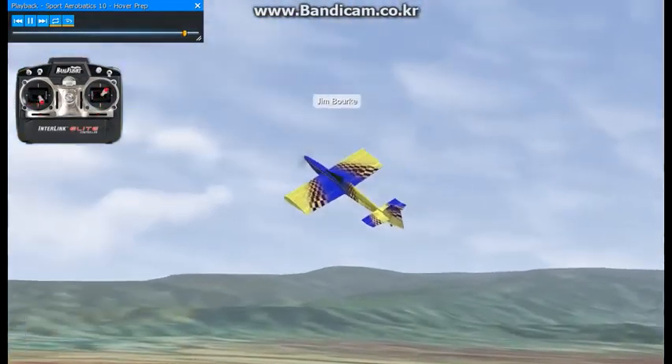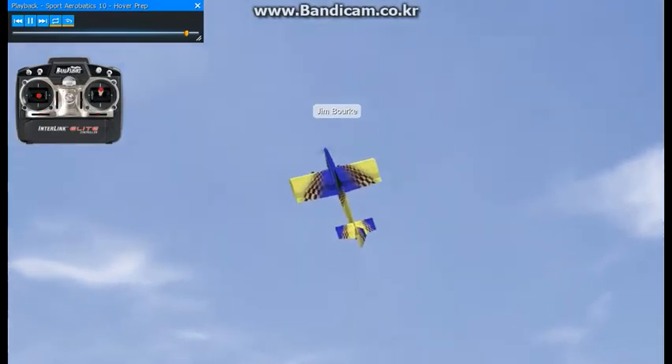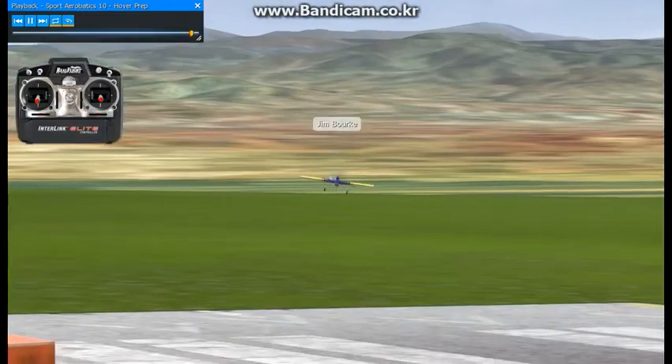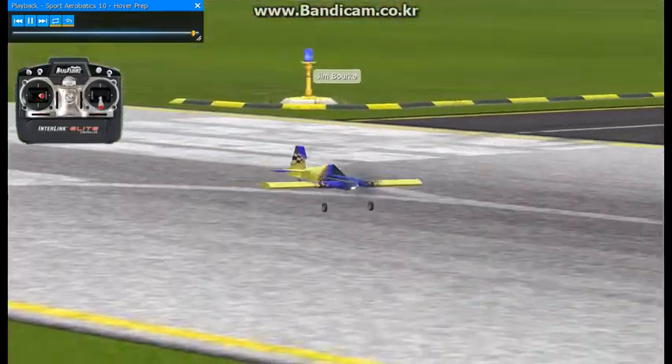I would just say fly around a little bit, practice in the sim in high alpha. Let the plane wallow around a little bit and just get a feel for what it's like. And then once you've done that and you can control it, then move on to hovering.